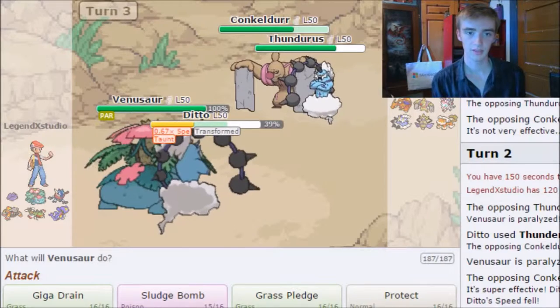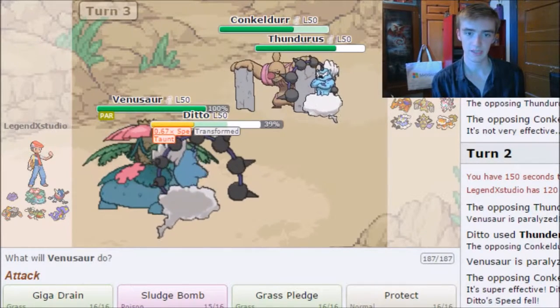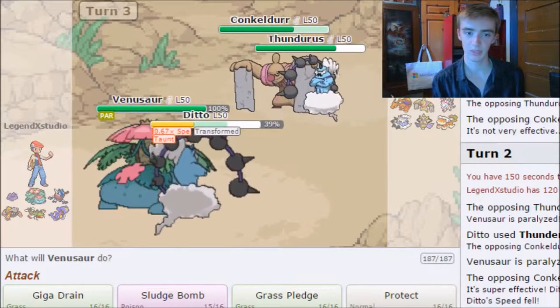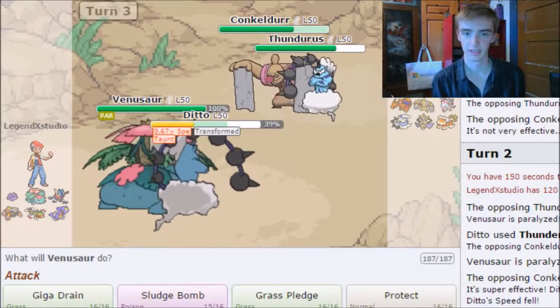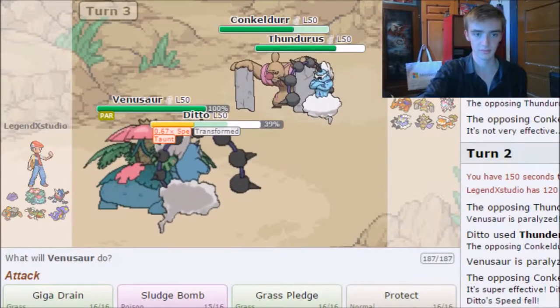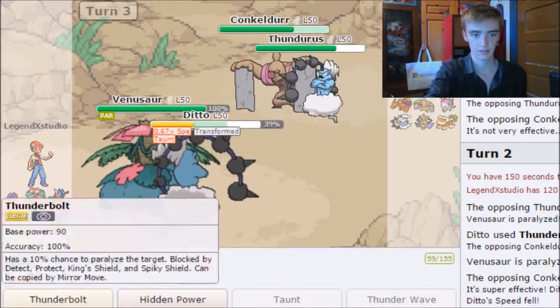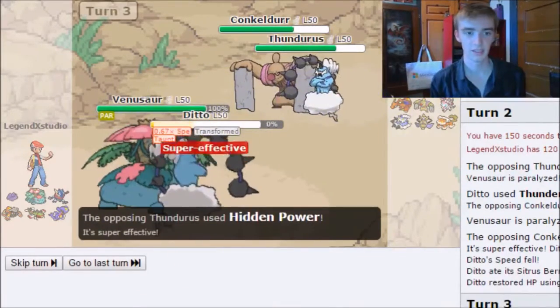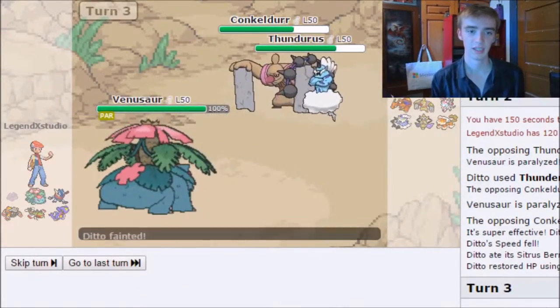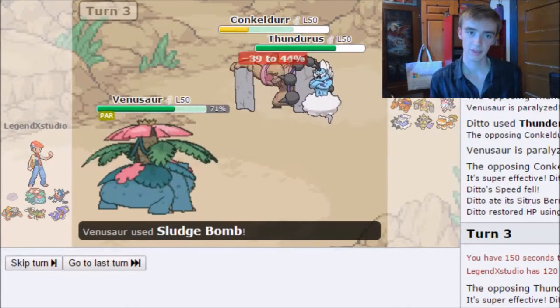I think if I can get Conkeldurr out of the way, Heatran has a pretty easy time sweeping — unless it runs into Landorus. I'm going to Sludge Bomb Conkeldurr again, just try another team-up on it. They get Hidden Power off, knocking out my Ditto. They get Ice Punch off on Venusaur. I get Sludge Bomb off, which is good for me.